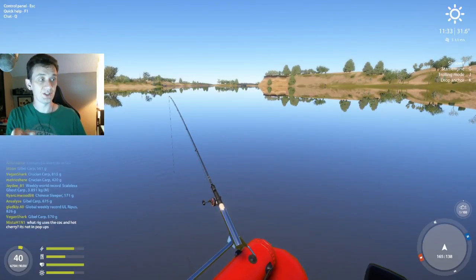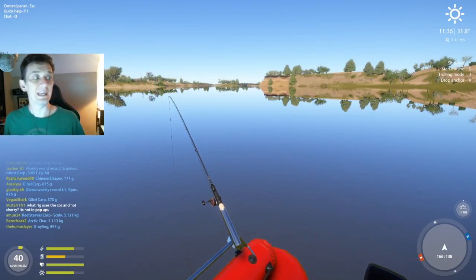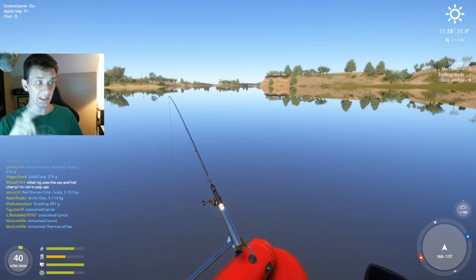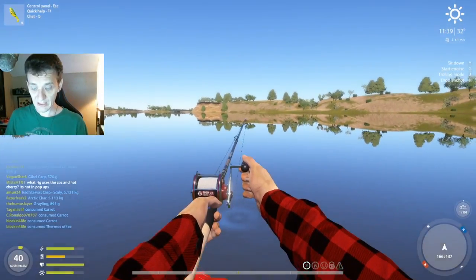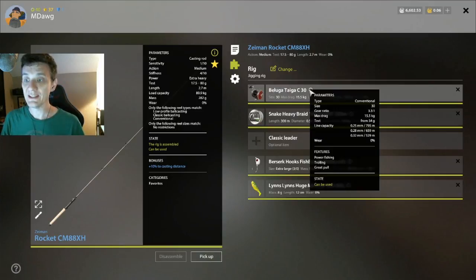But the consensus out on the street is that what I purchased today — and what Wrangler purchased a couple days ago — may be the new king of the hill. The total cost runs about a thousand silver more. This is the Beluga Taiga C30, one of the new conventional reels. It's a light conventional reel and has the reputation of being the best value among the new conventionals, running about 10k silver, but you're getting all kinds of strength.